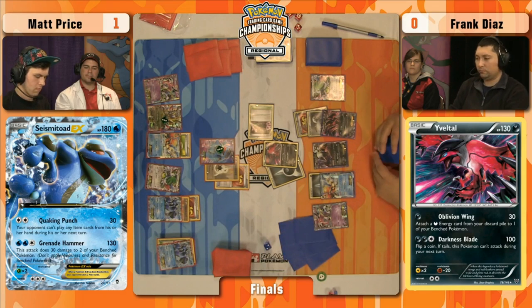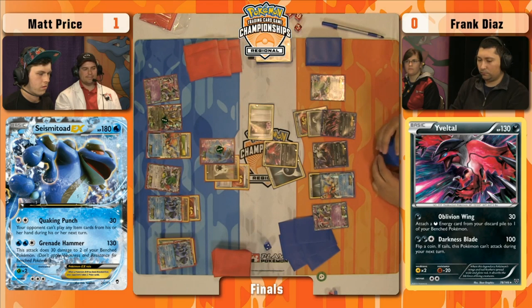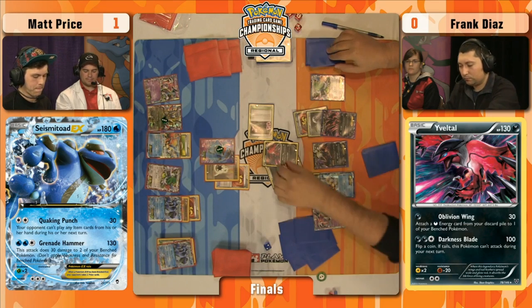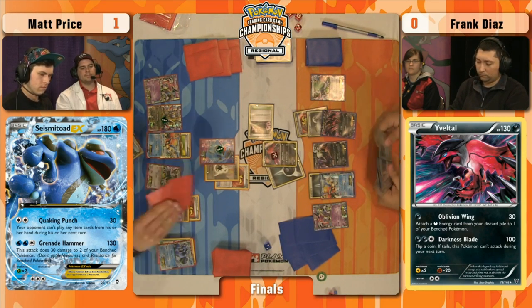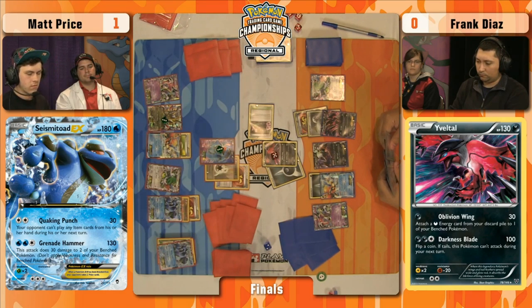Even if he gets hit with an N, it's at least eliminating options you don't want to see. I'm sure we'll see a Quaking Punch, but does he find a Hypnotoxic Laser? If he has one, does he even want to play it? Keldeo can just Rush In and retreat, so if you have a laser, I think you just hold it — next turn you could play it with Quaking Punch for the knockout. No hammers despite drawing all those cards. Just vanilla Quaking Punch for 50. Fortunately for Matt, even if Frank finds Darkness Energy for that Yveltal EX, he'll be a little short on the Evil Ball knockout — the math doesn't quite work out.